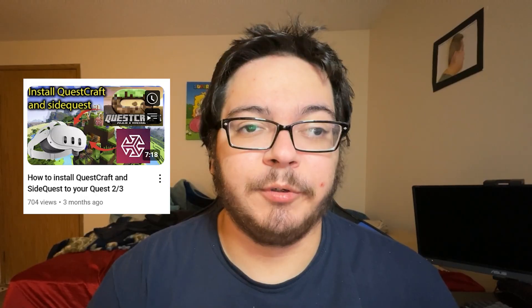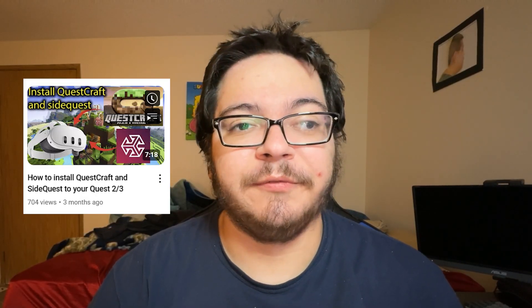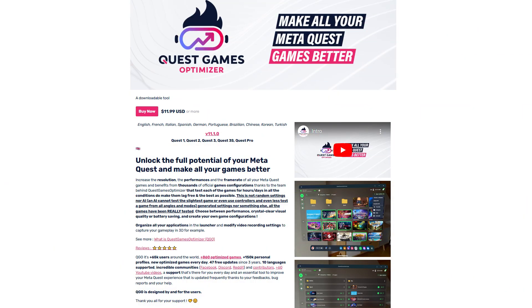One way to fix that is by downloading and installing SideQuest onto our headsets — I already have a tutorial on my channel. The other method is downloading and installing the Quest Game Optimizer app. I'll link the developer's tutorials below, as they have two tutorials: one that only requires the headset itself and a free file manager tool, and the other requiring you to sideload the file with a computer, just like SideQuest.